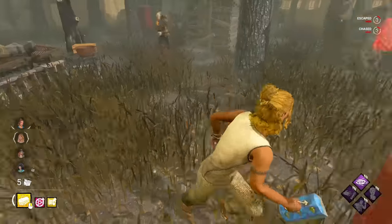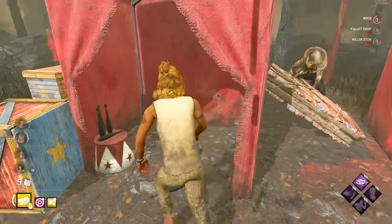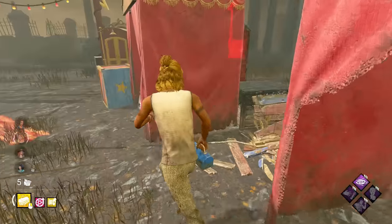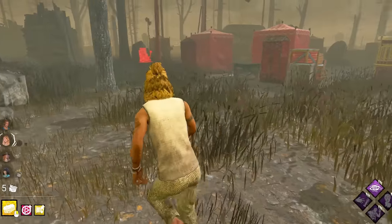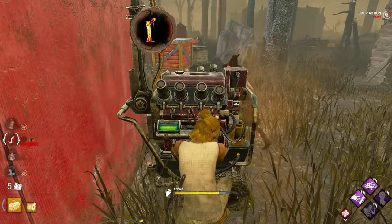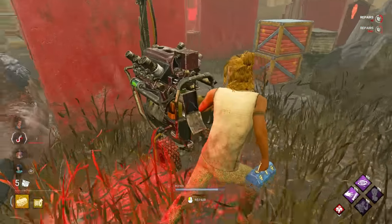We can't risk it with a Blight — we have to use the pallets. Fake going this way, come back, go back this way. Now we've zoned ourselves to the jungle gym. He kind of lost us, which is really good. If she didn't miss the skill check, that would have been the gen done. That is truly unfortunate — but honestly, I miss skill checks in every single game, so it is what it is.